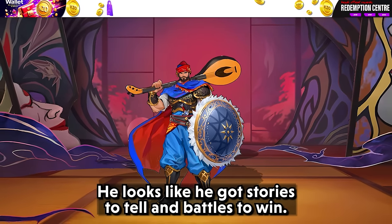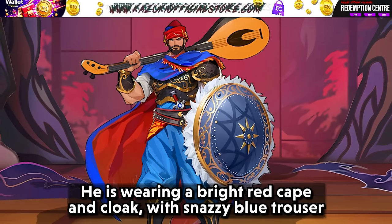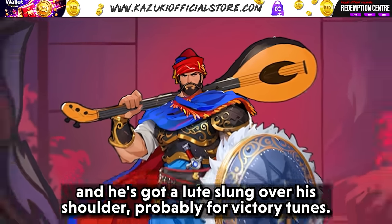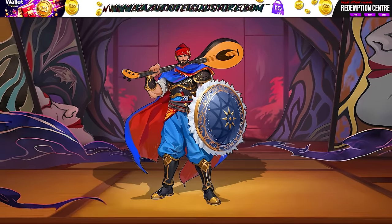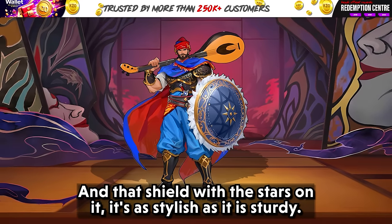Design two will be called Heart of the Brave. He looks like he's got stories to tell and battles to win — wearing a bright red cape and cloak with snazzy blue trousers and a lute slung over his shoulder, probably for victory tunes. And that shield with the stars on it — its style is ace, it is sturdy.